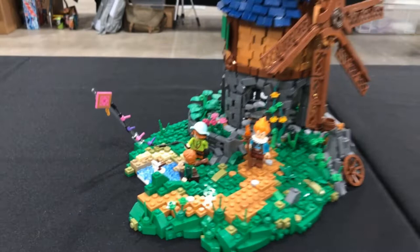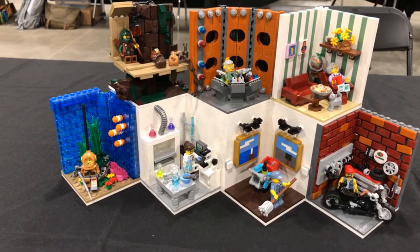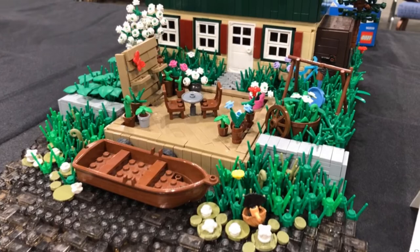Cecilia has an amazing Moltres — so so awesome — and all these awesome little minifig vignettes representing different sections of minifigures' lives, which looks so so good. Then our friend Daniel, a member of TorLUG, has an awesome little cottage here. So many fantastic vignettes — it's just amazing what these people are coming up with.